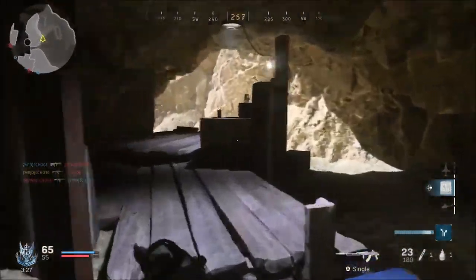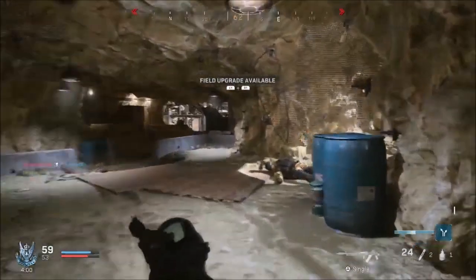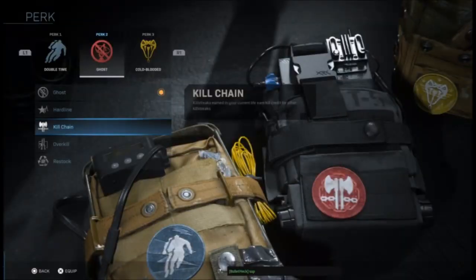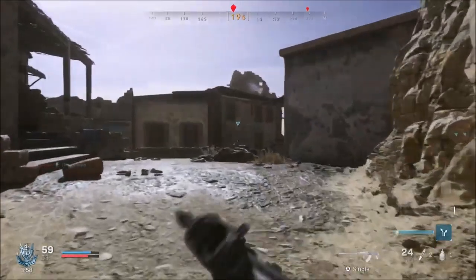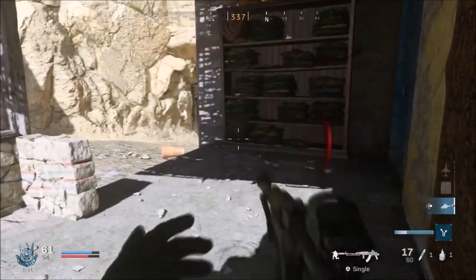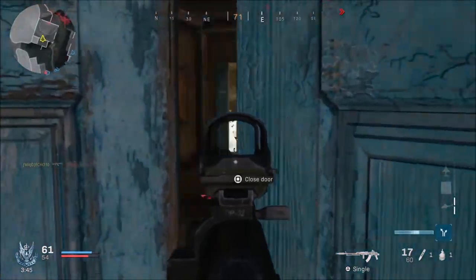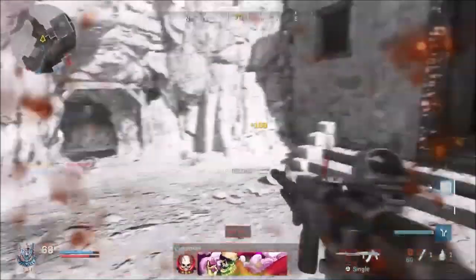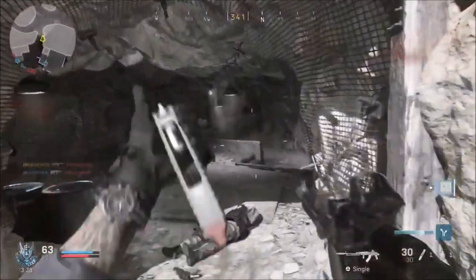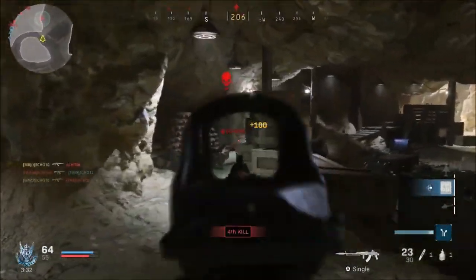The next perk is Hardline — your killstreaks cost one less kill, which has been in Call of Duty for quite some time. The third perk in Perk 2 is Kill Chain, which a lot of people are upset about. Killstreaks earned in your current life earn kill credit toward other killstreaks — so kills from a predator missile count toward your next streak, as long as it's in the same life.